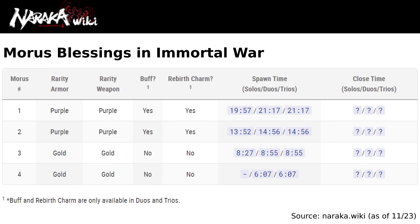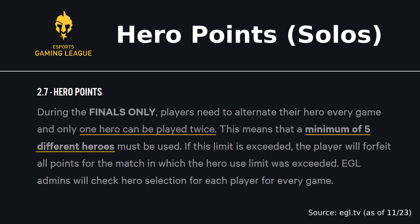Immortal War Moros Blessings have different contents, spawn timings and close timings than in ranked. Most notably, purple Moros Blessings contain a buff. In Duos and Trios, all Moros Blessings need to be unlocked. Their spawn isn't randomized within the golden circle, but centered in the middle.